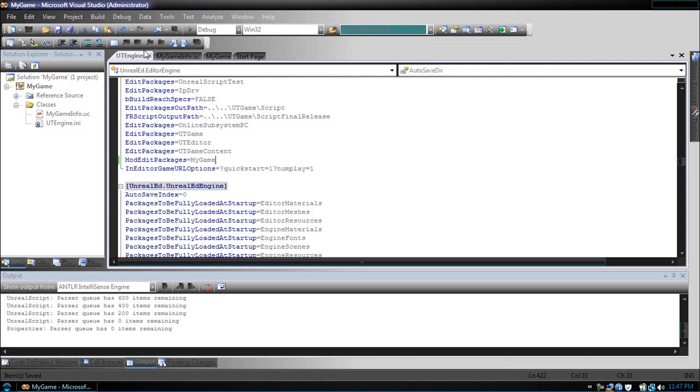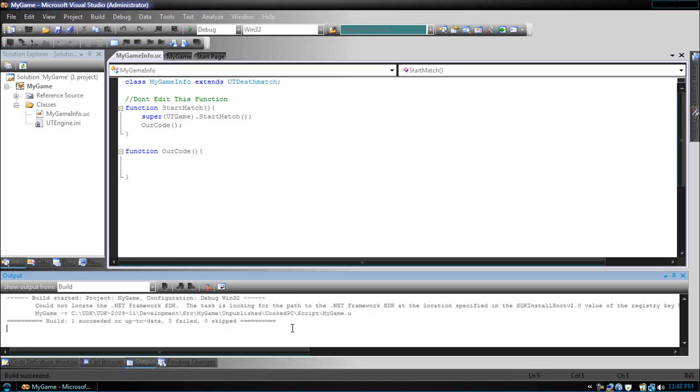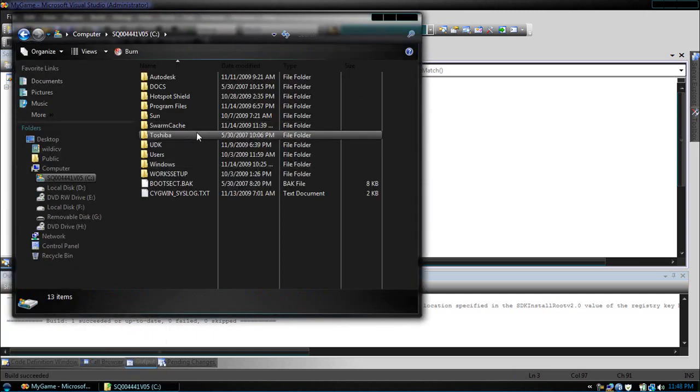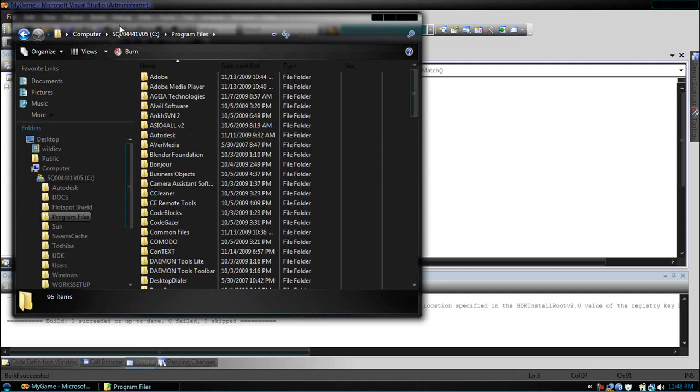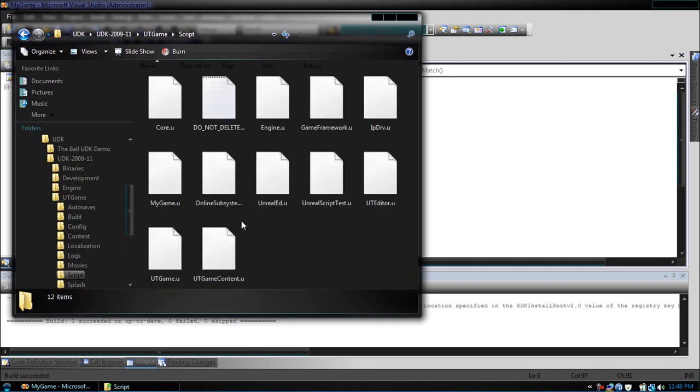So let's click close out of this and click Build Solution. You'll get this little warning about not being able to find the .NET SDK, so don't worry about this. The first time the build takes a while, but the next time and following times it will be really quick. Our build succeeded, and as you can see, my development source, My Game, has been put in mygame.u. So let's check to see if it was copied over to our scripts directory — go to UDK, and there it is, mygame.u was copied over to the correct script directory.